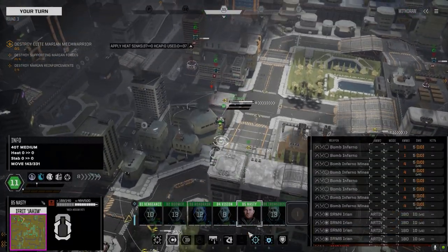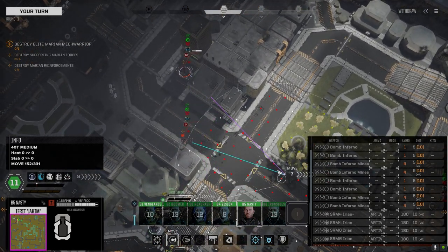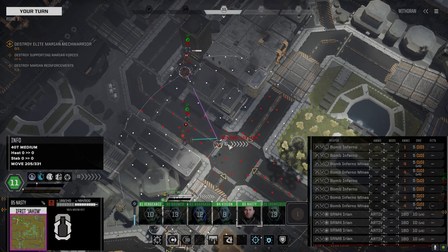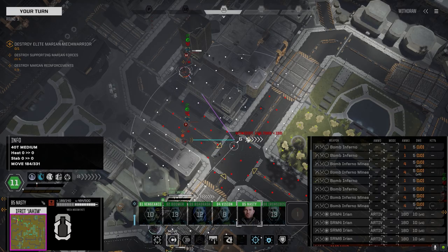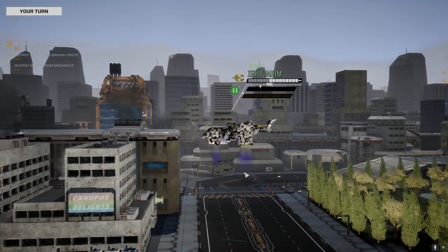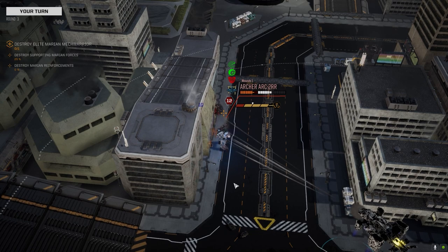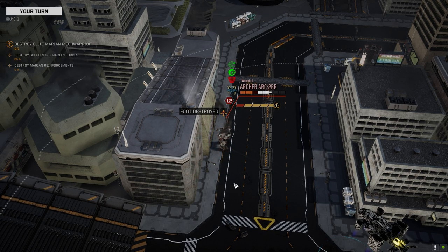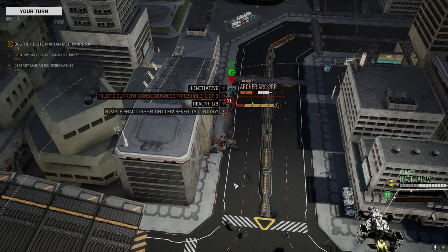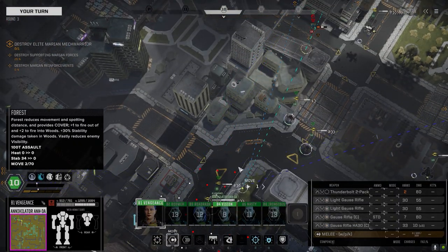I don't really think they've got the firepower here to threaten us significantly. There's the Archer. I'm not that worried about it. We're giving the Wraith a backshot but he doesn't have that much to worry about - I'm going to kill this guy though. Here's a knockdown - he should be wounded twice now. Vengeance is yours. Can we get a shot off at anybody? Then I can use the Thunderbolt.